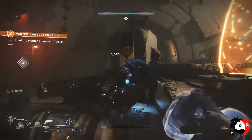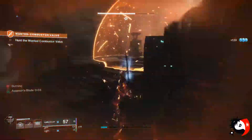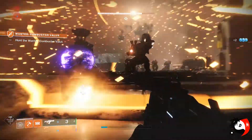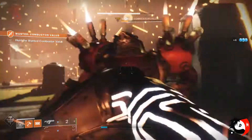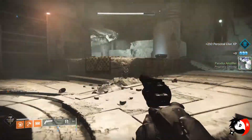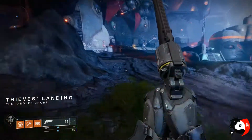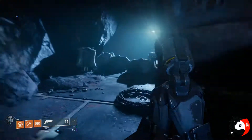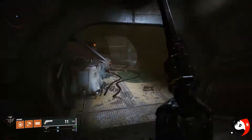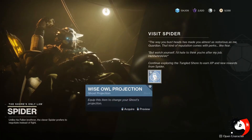Once you take the boss down to 50% health, a second set of adds appears. It's completely up to you whether you kill all of them or wait it out — you just need to kill the boss to claim the chest and complete the bounty. Once you've killed the boss, you don't need to do anything else. We have now completed the last part for the Tangled Shore. I hope this video helped — if you have any questions or comments, leave them below. Make sure to hit that like button and subscribe. Take it easy guys!